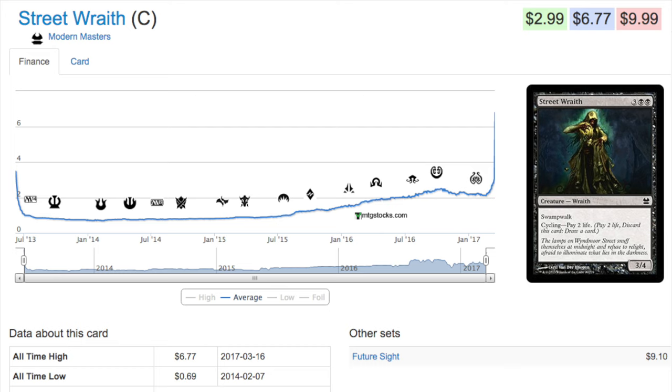If you understood Gitaxian Probe and you understood this card, it makes a lot of sense why it is spiking in price - it's a replacement. When a card is banned, this is also true in Standard, and the deck still survives, the replacement cards go up a lot in price. This won't always be a six to seven dollar card, but if you have bulk from Modern Masters or commons from packs you've opened, this is one you want to move to your trade binder and get rid of as fast as possible.